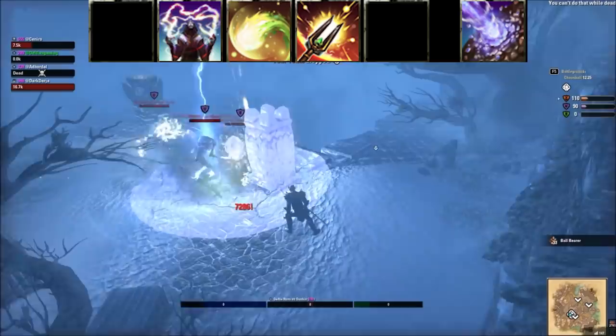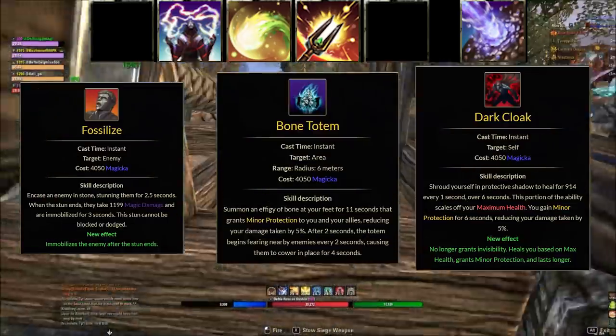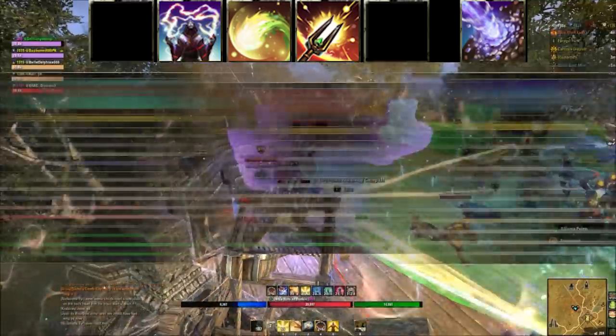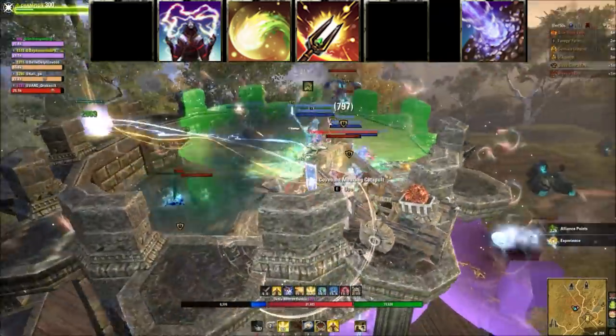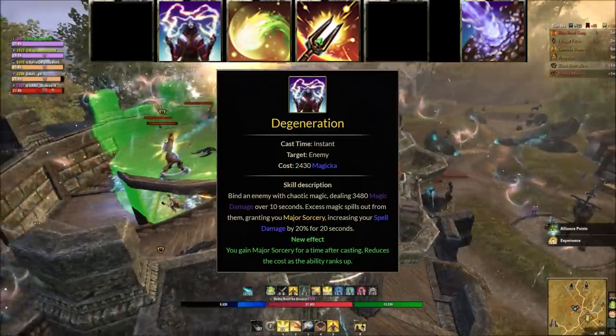The first ability on bar one — it's important that we have something that's mobile, a stun, or a buff. For Dragon Knights I go with Fossilized, Necromancer Bone Totem, Nightblade Dark Cloak, Sorcerer Streak, Templar Toppling Charge, Warden Deep Fissure. The second ability is Degeneration — this gives you a damage-over-time effect but also Major Sorcery, increasing your damage.